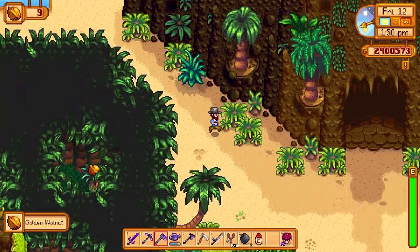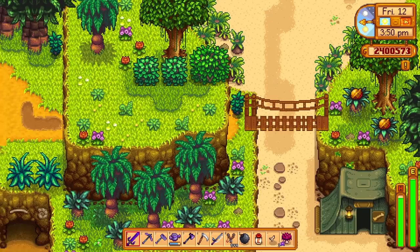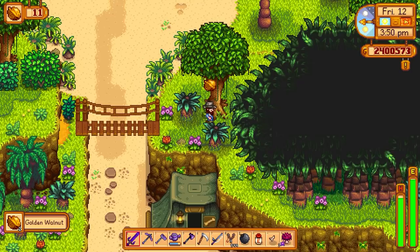That golden walnut in the trees we'll be getting later in the video. I used a bomb here but you can actually walk straight through - I didn't even try to see if you needed a bomb. That's right above where you find Professor Snow and you can grab these two golden walnuts. I'm not sure if you need the bomb or not.